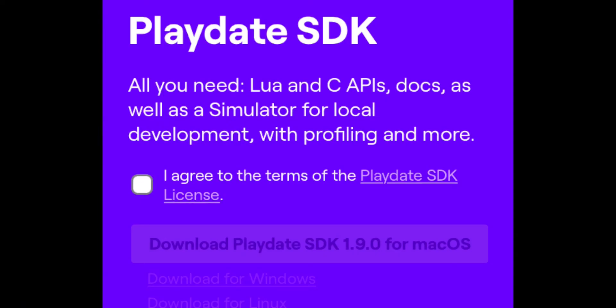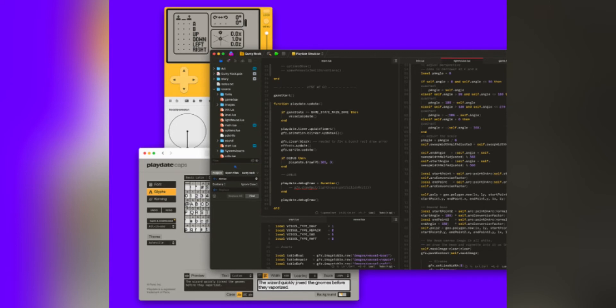Starting with the meat and potatoes of the update, the full Playdate SDK or software development kit is now released to the public absolutely free. This is great news for anybody who likes coding. It gives you two choices of languages: Lua for higher level scripting, or C for improved performance.